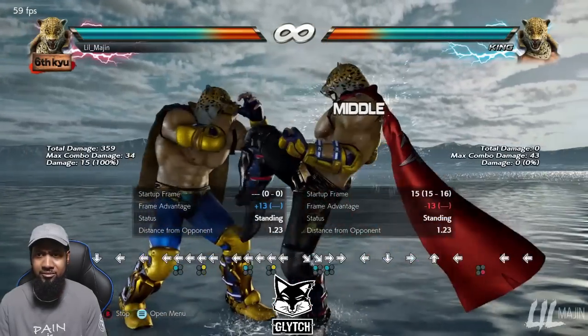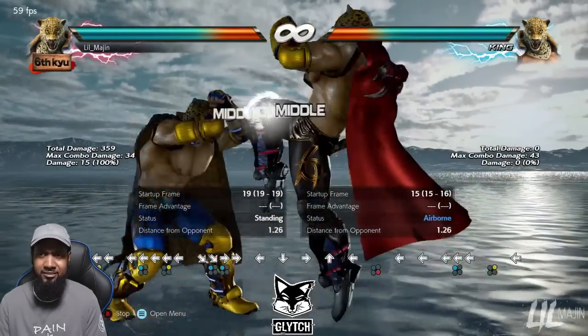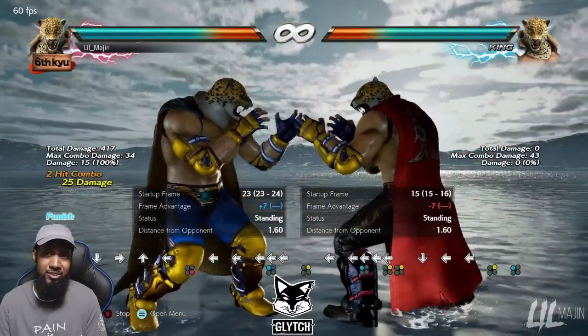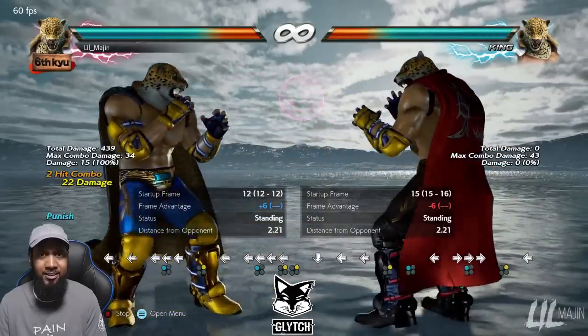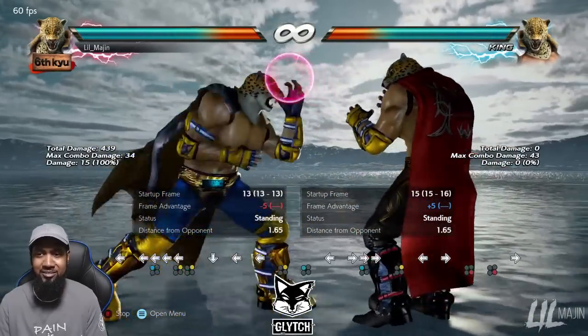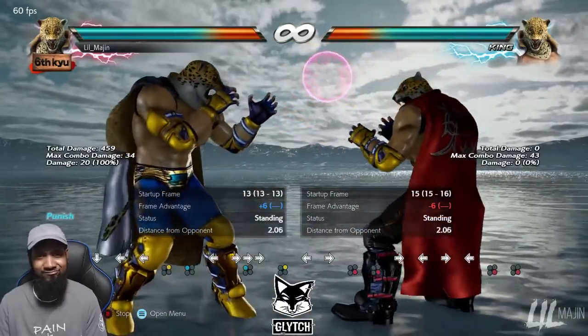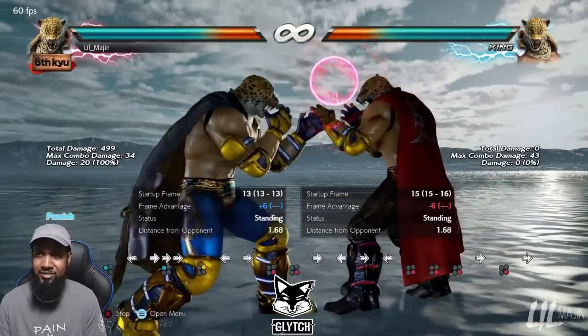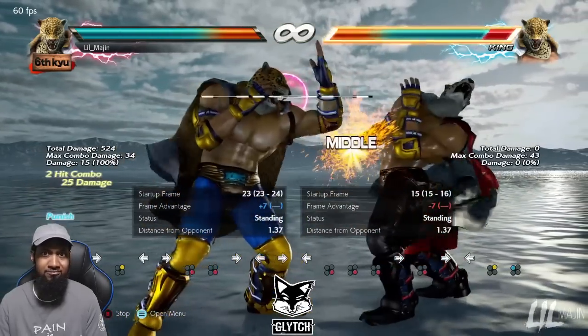At negative 13, same thing — you get back 1-2 or 2-1. If you're feeling cheeky, you can do the 13-frame standing 4. But still, plus 6 and 20 damage isn't enough — you can just do a 10-frame punish for 25 damage instead.